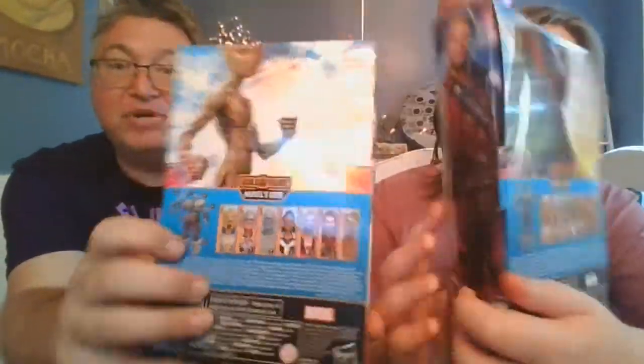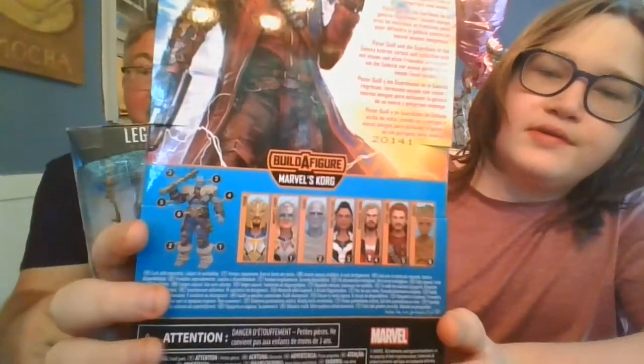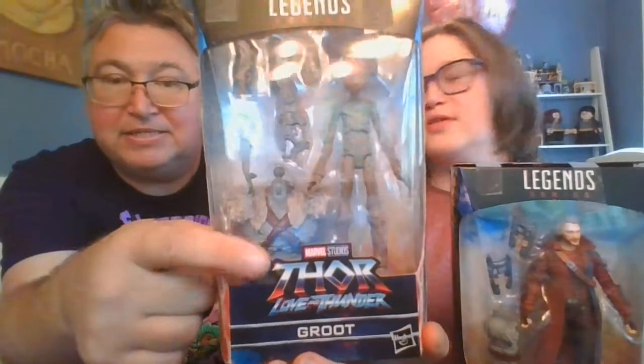We'll get our final two pieces of these and then we'll be set for the final video where we build Korg. Today with Star-Lord we get his other arm, and for Groot we get an arm and the upper body torso piece. Alright, which one do you open first? We're opening up Star-Lord first.